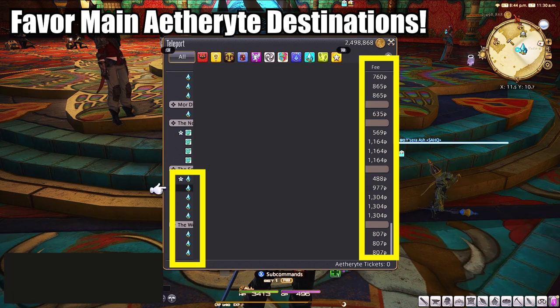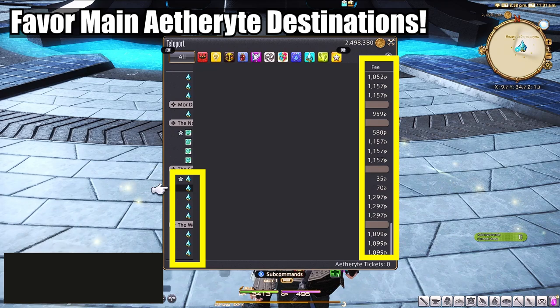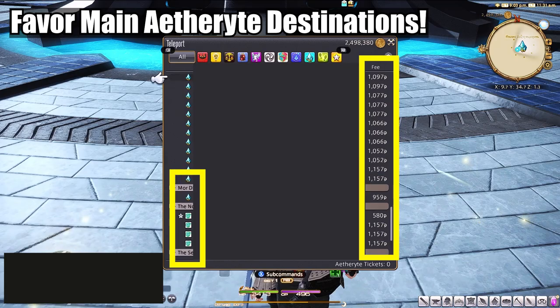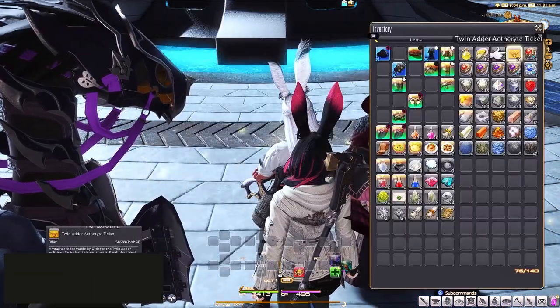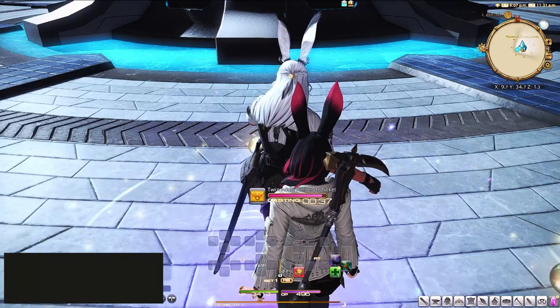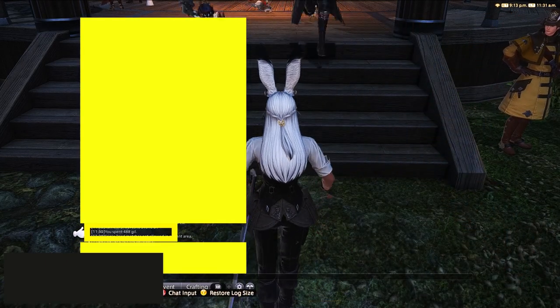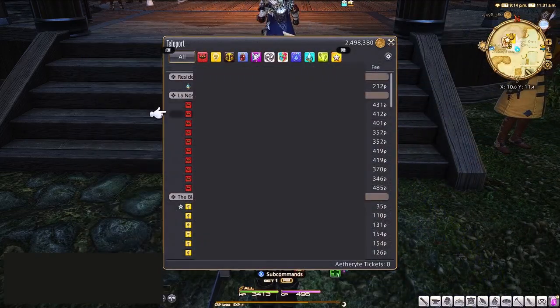These eight right here are considered end game, but you still see that it's super expensive. So I favored one of the destinations that's only going to cost me 488 gil to transfer to. And now that I've transferred here, which is a place I come to often, you'll see the few things around me are a lot cheaper. I'm going to favor this destination and this destination in order to get the cheaper transfer fees. If I'm in any one of these three destinations I can simply use the Aetherite tickets to get back to the main continent, which would cost around 1,000 gil otherwise. So I've just transferred around three big portions of the map for only 488 gil instead of thousands of gil.